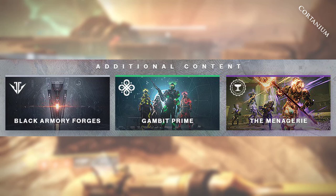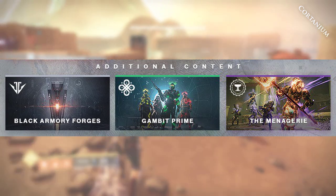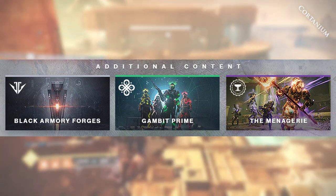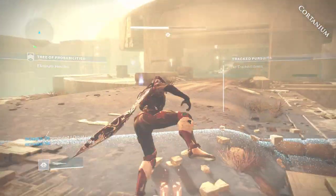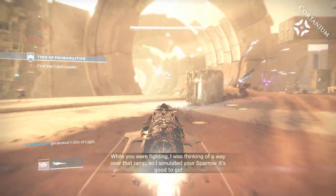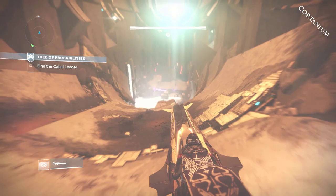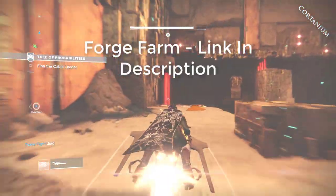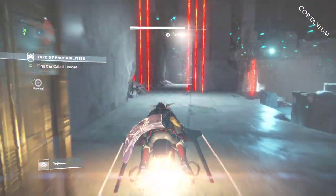All New Light players will also receive additional content including Black Armory forges, Gambit Prime, and the Menagerie. Basically, they're making the entire annual pass free. These activities were all exclusive to the first three seasons of the annual pass, and now they're making them free for all New Light players. Enjoy the tons of new rewards and activities — Gambit Prime is okay, the Menagerie is fun and rewarding, and so are the forges.